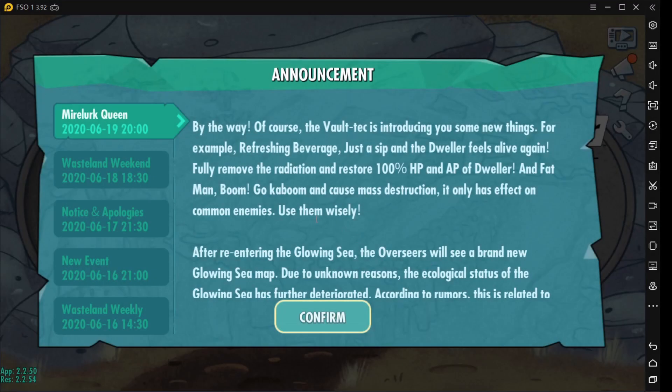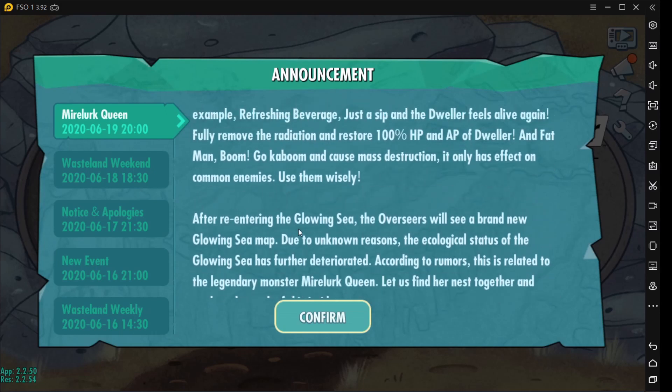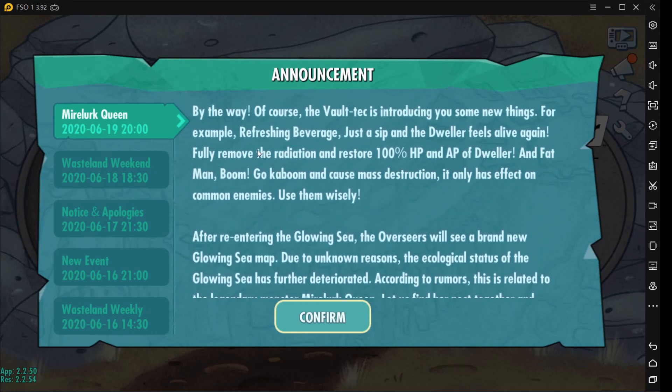In this video I will do a walkthrough of the new event Myler Queen Incoming so that you can prepare for it before you start it on your own. From the description, there are gonna be two items. The first one is the refreshing beverage which fully removes radiation and restores 100% HP and AP of a dweller. And then a Fat Man that causes mass destruction, but it only has effect on common enemies, so use them wisely.